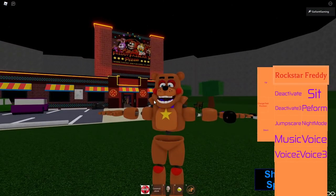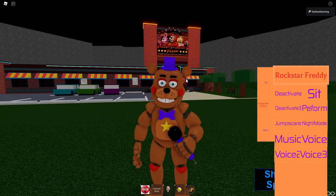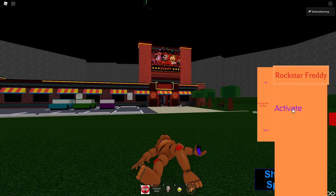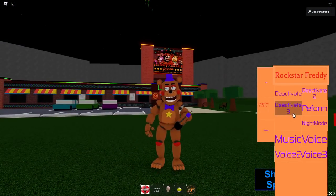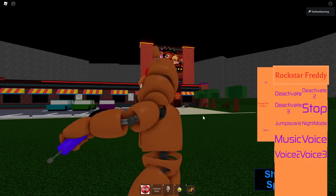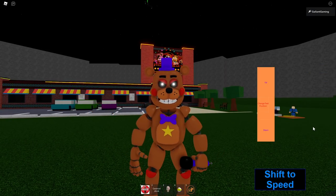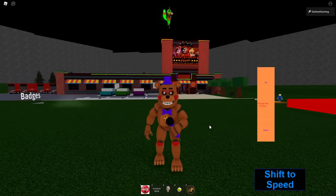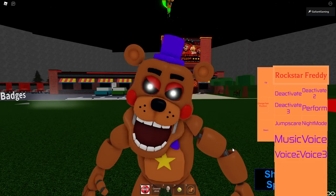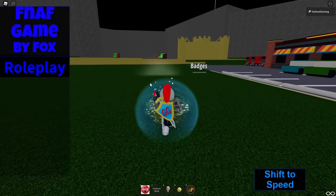Let's start with Rockstar Freddy — there he is! He's got the weird eyes that freak me out a little bit. For Rockstar Freddy we have a Deactivate, a Sit, Deactivate 3 — he's dead — and a Perform: oh he's crazy happy, very nice spin. We have a Jump Scare, a Night Mode — oh he's angry now — then Music, Voice, and two more voice lines. He's moving so fast, it's freaking me out. Anyway, there is Rockstar Freddy.